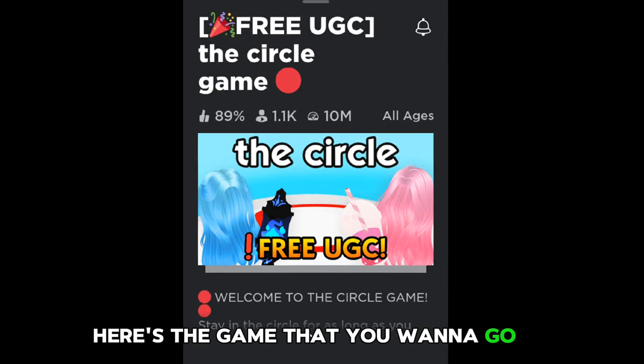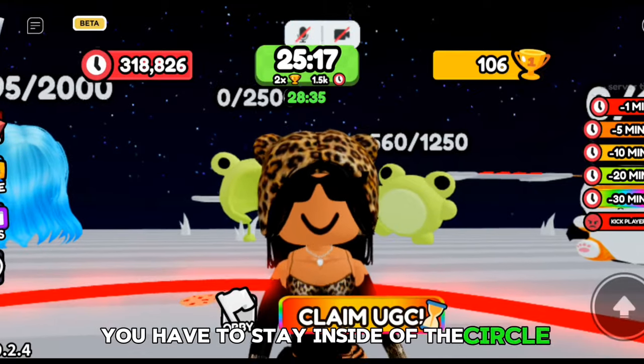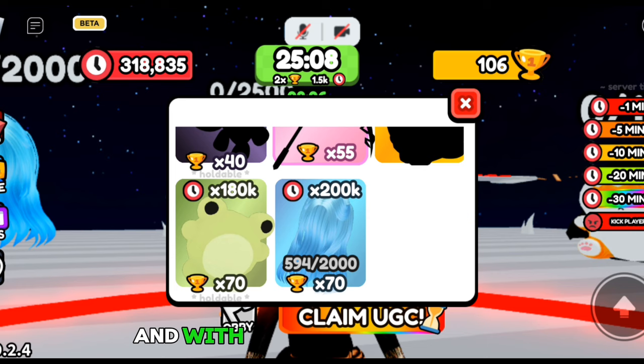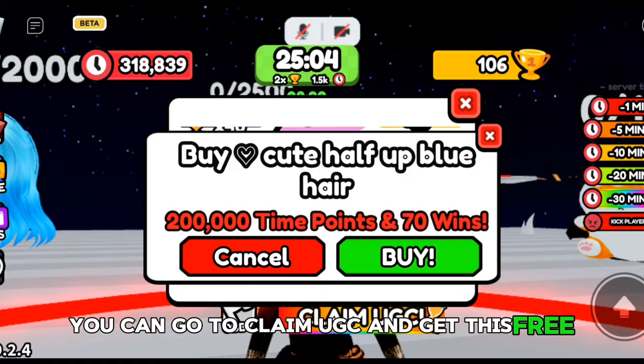Here's the game that you want to go to. It's called the circle game. You have to stay inside of the circle and stay AFK to get points and wins. And with those points and wins, you can go to claim UGC and get this free hair.